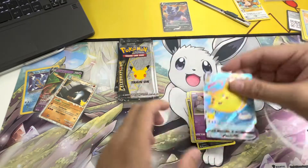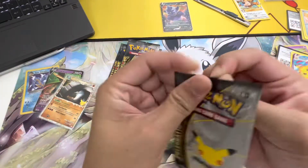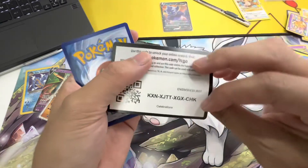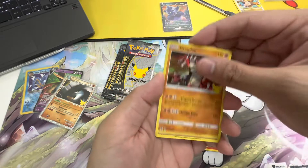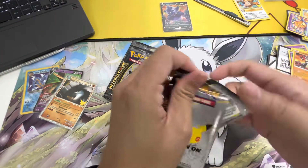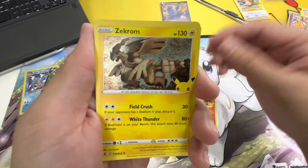A flame — it's a V-MAX! Nice. Pack number six. One — yes, whole Cresselia and the Lunala! All right, next pack: gold card and Reshiram, Zekrom.